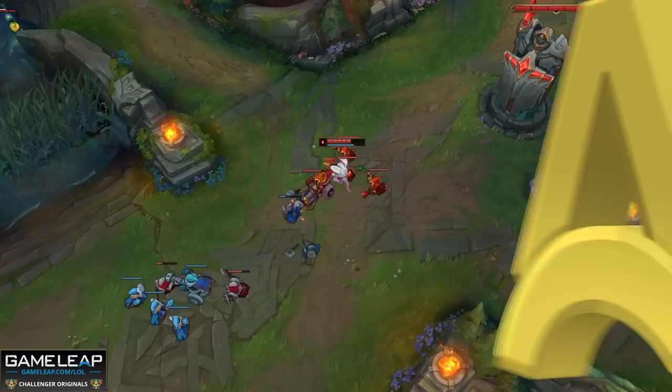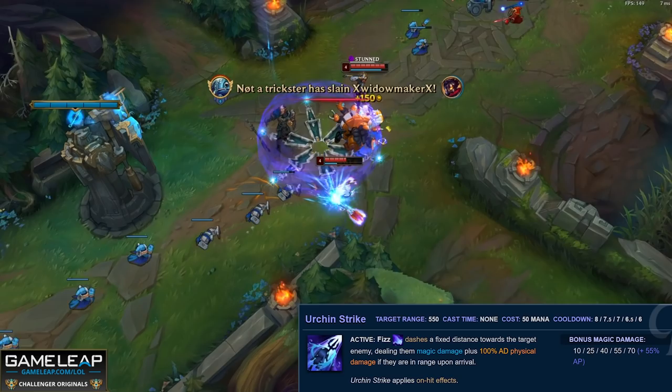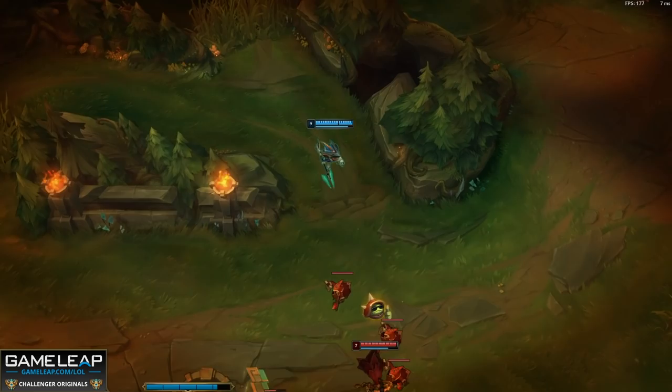Let's move on to your basic abilities and ultimate. Your Q, Urchin Strike: you dash a fixed distance towards the target enemy, dealing magic and physical damage. Important to note that your Q also applies on-hit effects — think of Lich Bane's Spellblade passive and your W active, which we'll get into shortly. Both proc on your Urchin Strike.